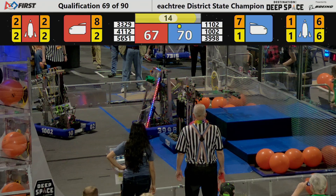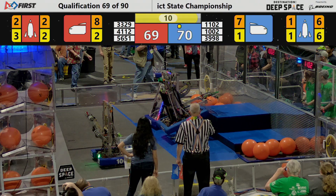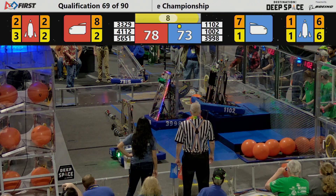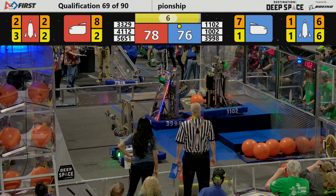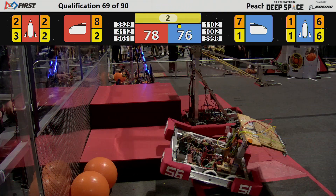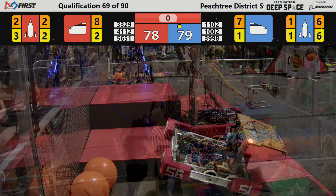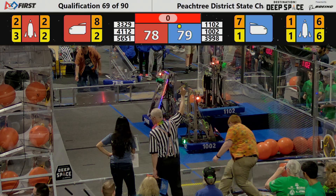The scoring can change dramatically here in the endgame as teams struggle to climb to the top level or the second level. 11-02 making magic — they're up on level three, which gives them 12 points. The Red Alliance's 33-29 is on level two.